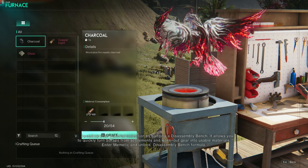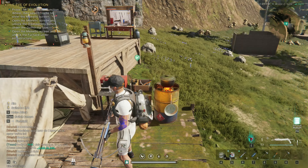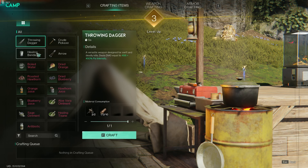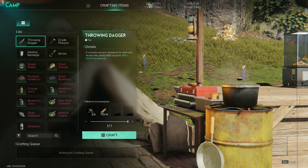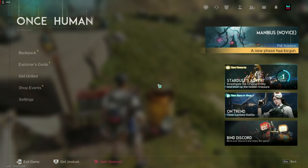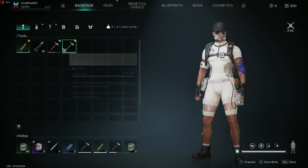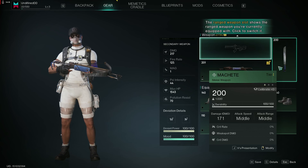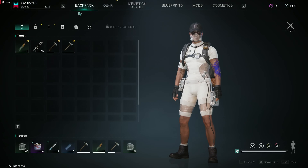He just randomly shows up. Let's get this. Nice - I leveled up. 142. What about my weapon? 200 - no, 171. So good enough like this.